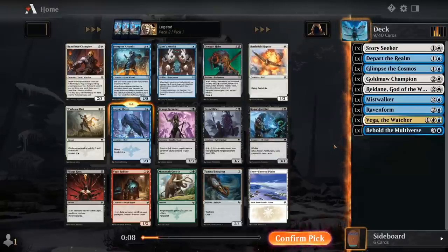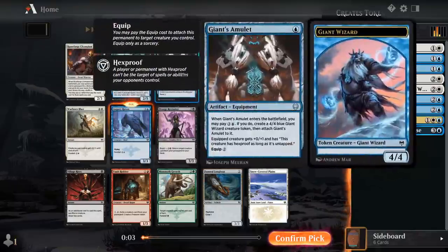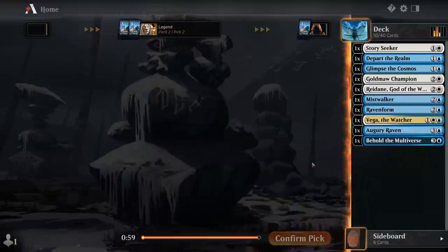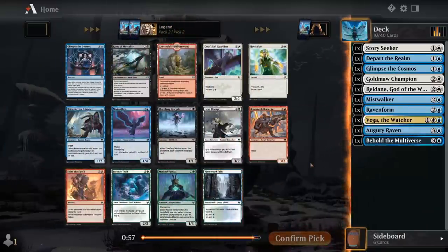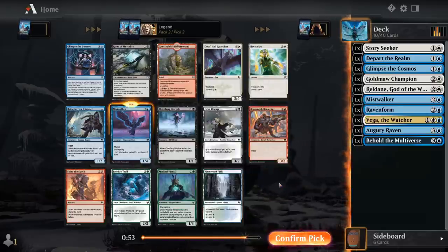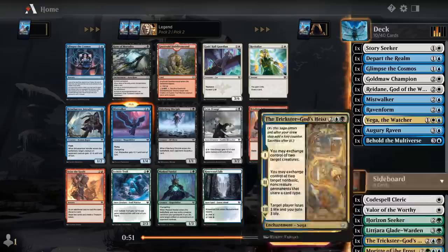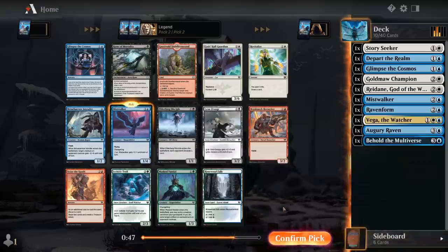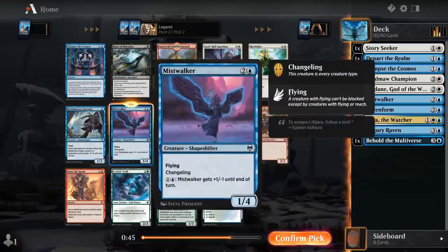Hopefully we wheel something out of this pack — probably not going to wheel Amulet or Champion, but maybe a Snow-Covered Plains could come in handy. I'm just going to take another Mistwalker. There's another blue-green dual land in case we wanted to splash green, but so far it doesn't seem necessary. I'll just take my Changeling here.